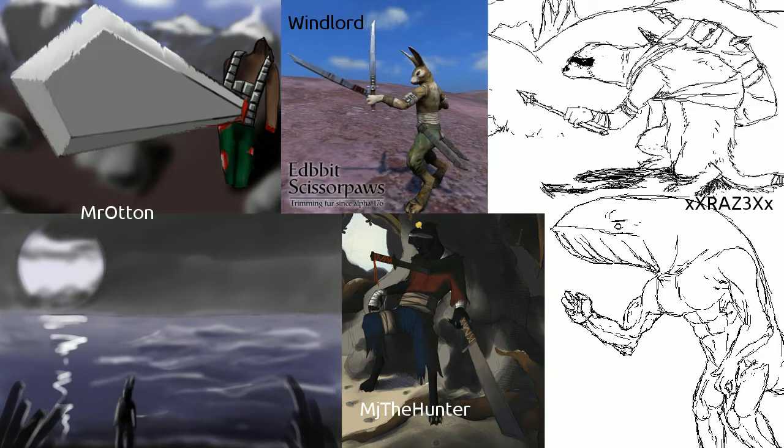First up on the left side we have Mr. Otten with two images. The top-leftmost one was one that I didn't add last week — it was added too late, unfortunately. But here you go, Mr. Otten, I added it in. It's a very cool perspective — seeing someone run through with a sword in a very extreme perspective.